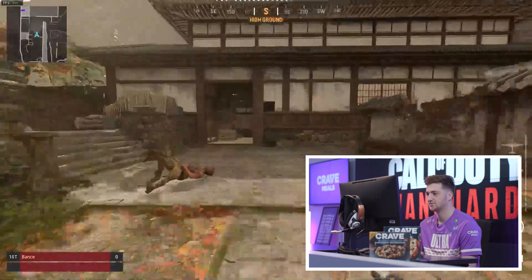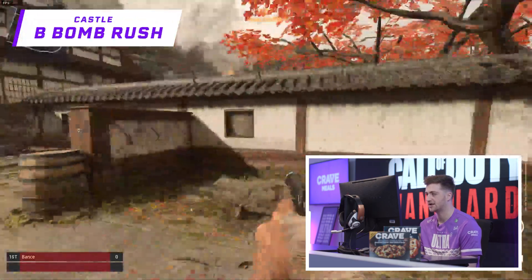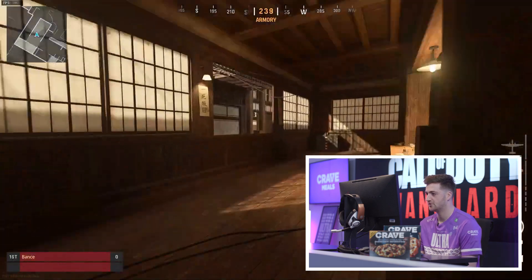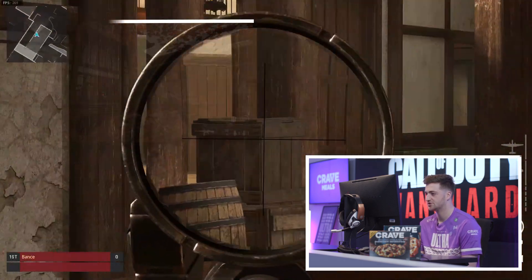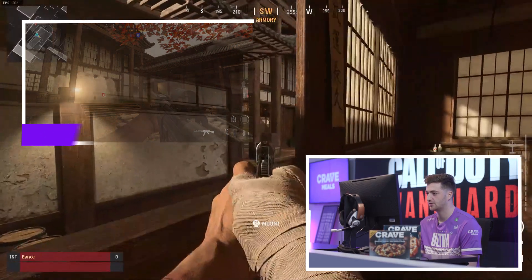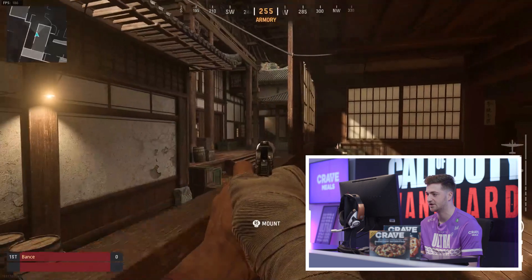First thing I'm going to show you is basically a rush. Spawn in here on attack on Castle S&D. Rush along here, into this building — you've got the whole cross. Make sure someone stuns the cross for you to stop these people rushing across to the boxes. You can either come to this spot here, where you've got all this line of sight.